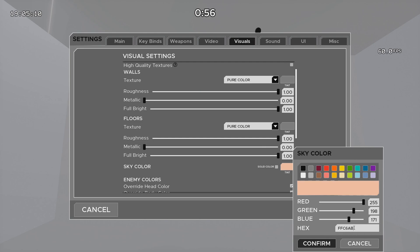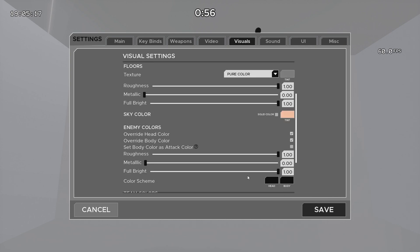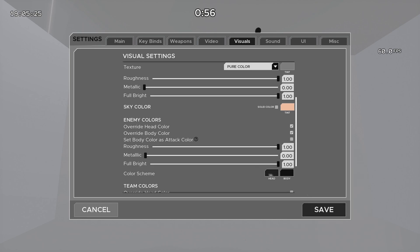As for the sky color, this is what Christmas is Cancelled uses — it looks really nice, like a very orange horizon color. For enemy colors, I'll change the head color to pink for target switching. But for Pokeball and static scenarios, I have it all black so it's just one solid color. If you put roughness and full bright all the way up, it'll be pitch black — a lot easier to spot on your monitor. Just make sure you click override head and override body color.